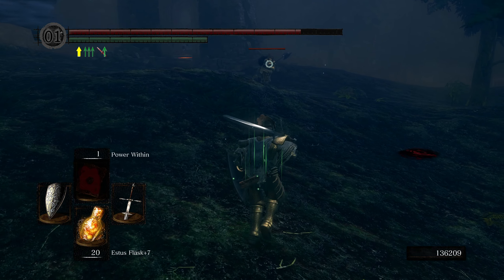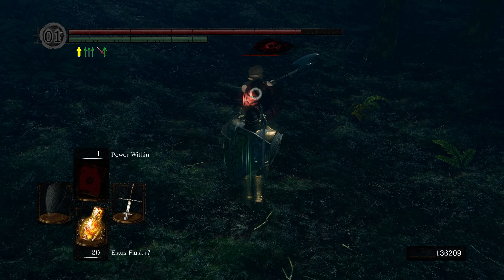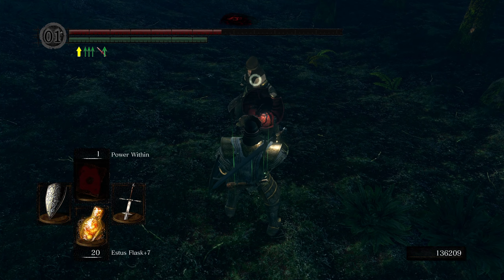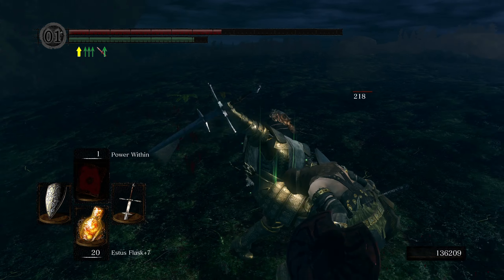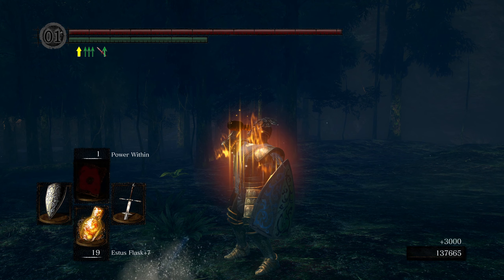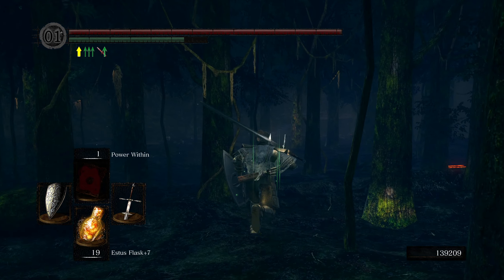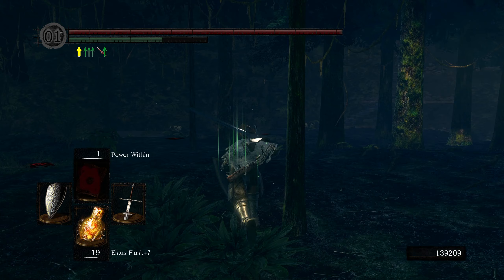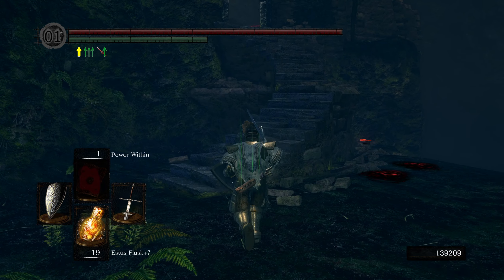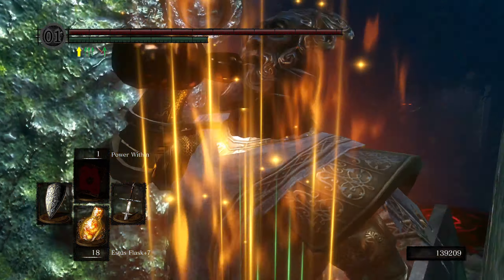This last guy is actually the easiest to parry of all. You can also backstep and swing — that works as well — but parrying is probably the most easy and efficient way. It seems really hard at the very beginning of the game just because you're not used to it, but once you learn how to parry — and I highly recommend you learn — practice on enemies in the Undead Burg or later in Anor Londo in the area with the silver knights.